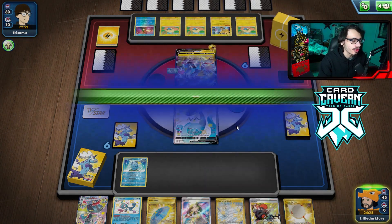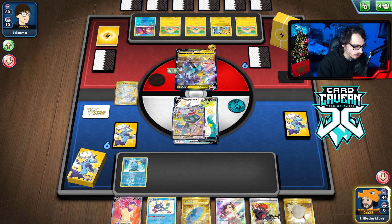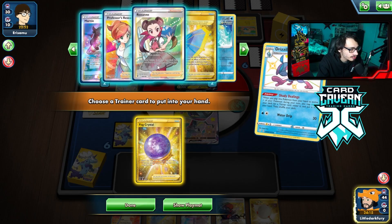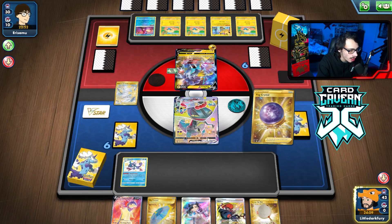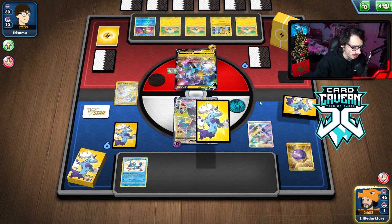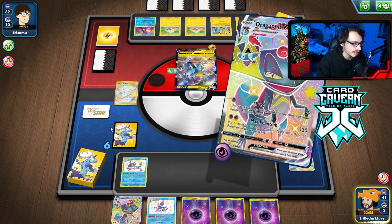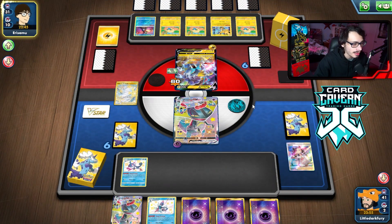We can still two-shot the Raikou with Quick Shooting, so it's not too bad. We play Path, Dragapult — I'll just grab Fog Crystal. I can try to play around the Raikou by just not benching Pokemon. We get Inteleon but not the Quick Shooter — kind of a clunky hand. We'll just Shred and hope they didn't get energy off the Marnie.